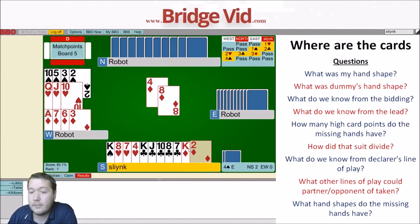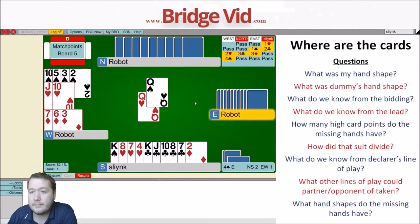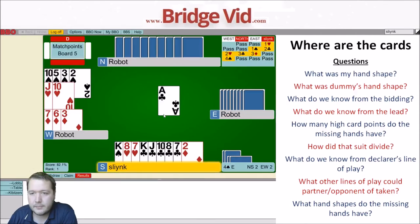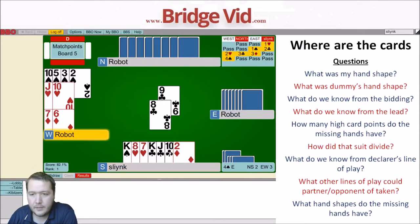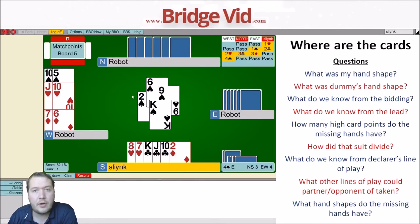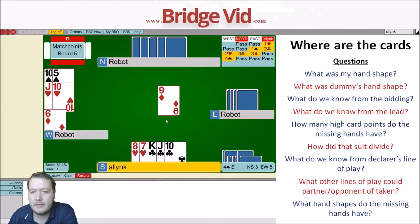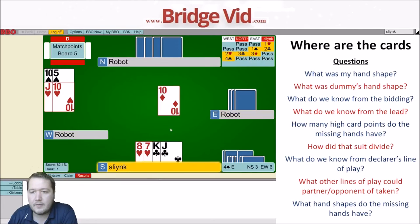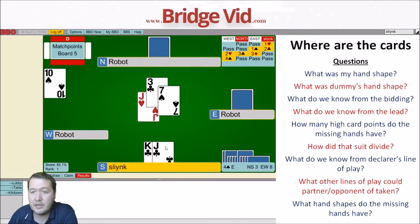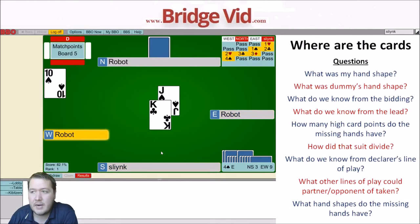East is a passed hand so not many points, dummy's only got 10, partner didn't respond so not many points either. It looks like East has spades and diamonds with a doubleton heart, and partner's got lots of clubs. I had 14, dummy had 10 — 24, so 16 missing. East didn't want to bid but has around 10 or 11, giving partner five or six. If they had six, they'd bid, so East has 11, partner has five — locked in. Partner's got five points, nothing in hearts. Diamond to the king, queen of spades ruff, ace of clubs, club ruff — 67%.